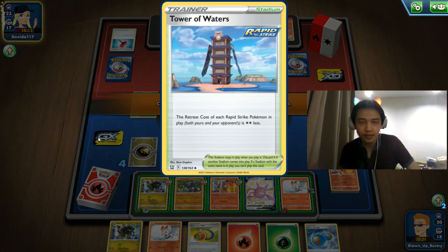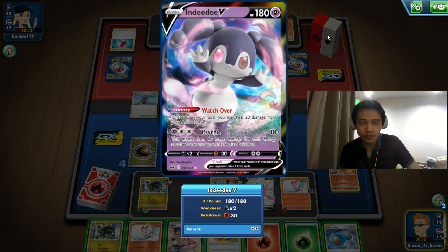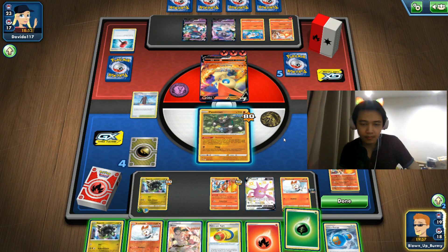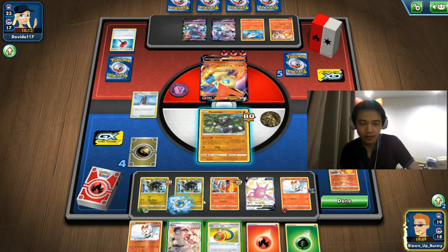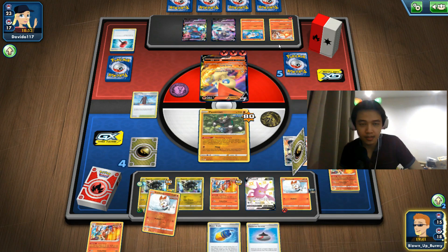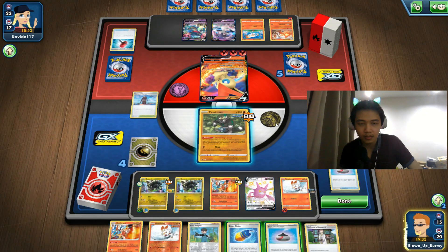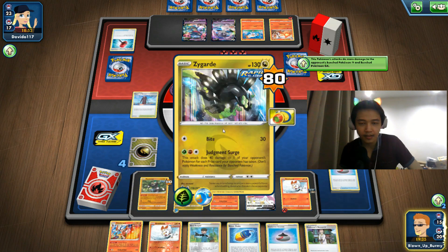We have Tower of Waters, so let's do that. We can do 100 damage. I'm going to prepare this one and hit. I'll just hit the Indeedy because Indeedy can't evolve. Oh no — we don't have a Raboot! This is bad, we need a Raihan.